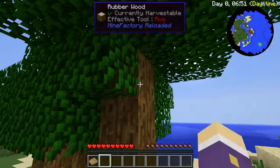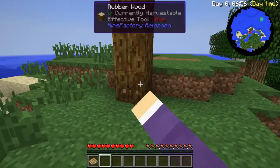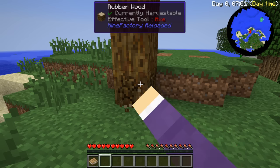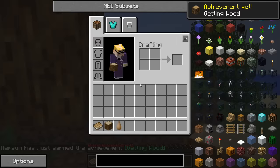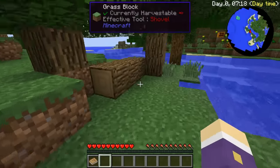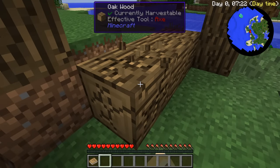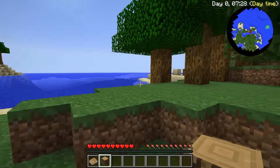There's plenty of Mine Factory Reloaded rubber wood around, but I don't think we can punch it. Maybe we can - effective max. I'm just gonna go get food while you sort tools out. We can get that straight away, good to know - it makes three jungle woods the same. Apparently vanilla tools are still not available in the pack, so we're gonna have to do Tinkers straight away.